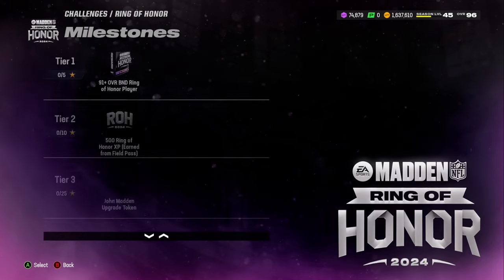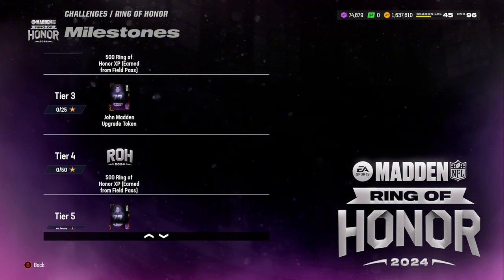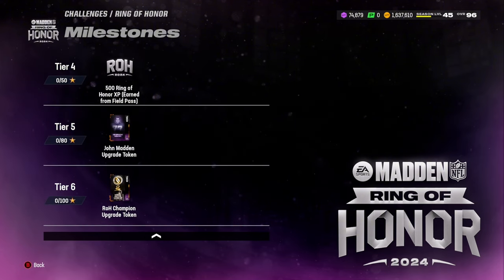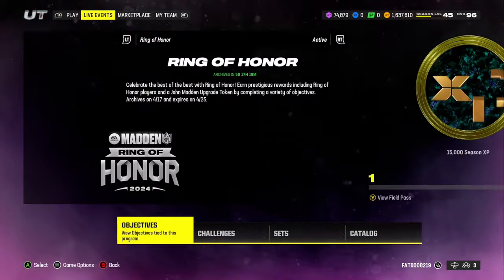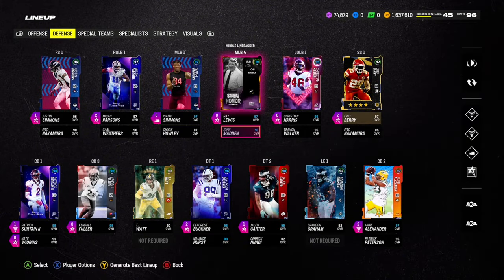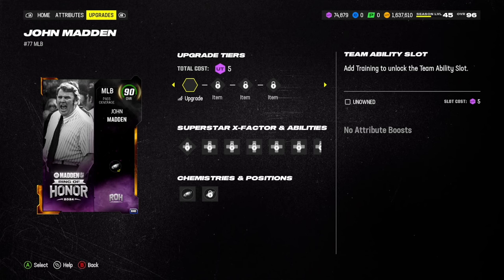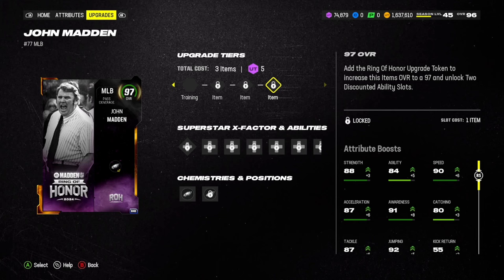The other two tokens — you're probably wondering where they are — they're actually in the Ring of Honor challenges. At tier 1 you get a 91 overall you can insert into your lineup to complete the field pass faster. There are two John Madden upgrade tokens in the challenges, so that is all three tokens needed to complete the free 97 overall John Madden. You need one from the field pass and two from the challenges.